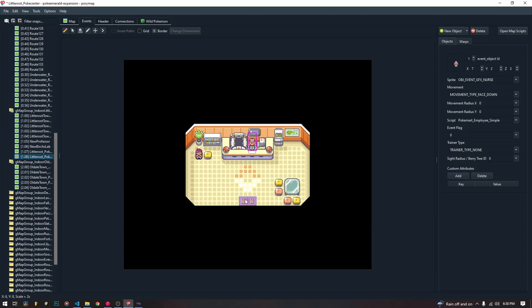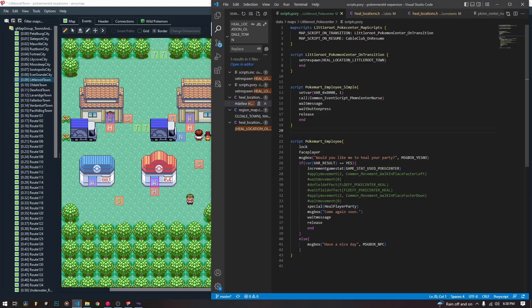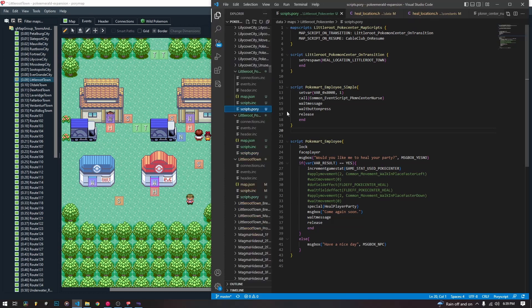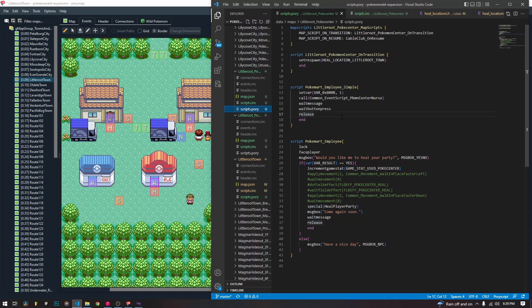Now that we have our PokeMart created, we are going to go into the script and talk about how the healing works. We are going to create our inside of our Little Root PokeCenter map dot ink — you create your pori file from it, you don't need the dot ink because this is a new map for us. So you create your scripts.pori inside of your map folder, and you are going to want to make your map scripts declaration at the top — map scripts, the name that you gave your map. In our case it's Little Root PokeCenter map scripts, and then we are going to give it two different map scripts.